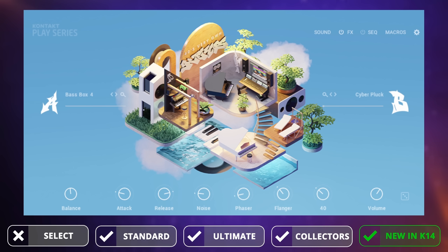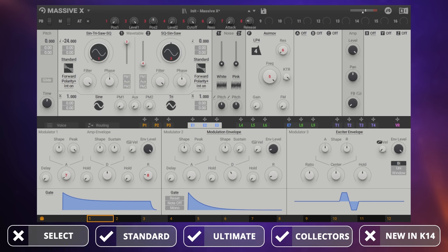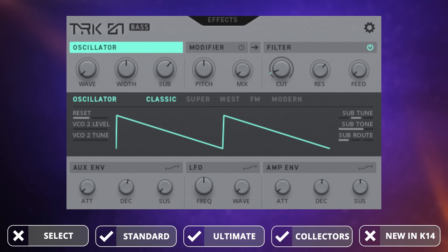I actually used three plugins for the bass line. I started off by using Forty's very own keys and selected the bass sound there. I wanted to add a little bit of sub in there so I used Massive X for that, really just with a sine wave kind of sound. Then while messing around a little bit later, I stumbled across a sound on TRK1. I couldn't really decide between them all, so I blended them together and liked the sound of all of them at the same time.